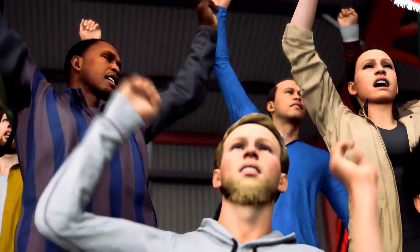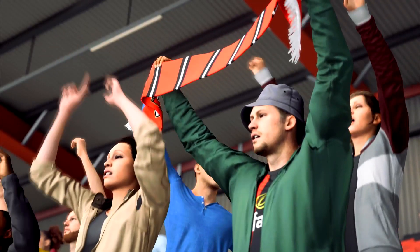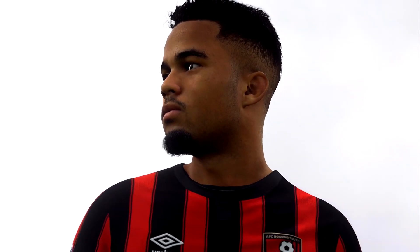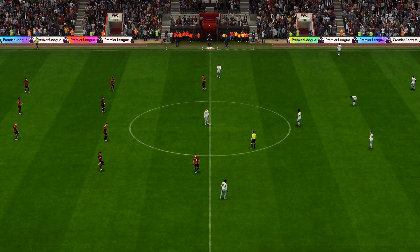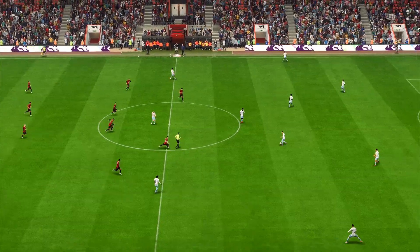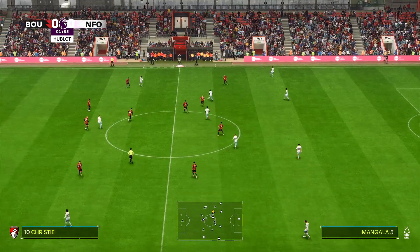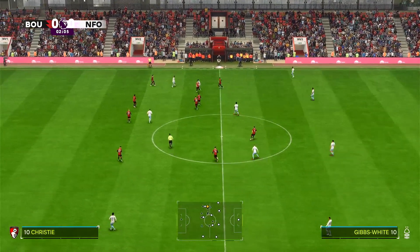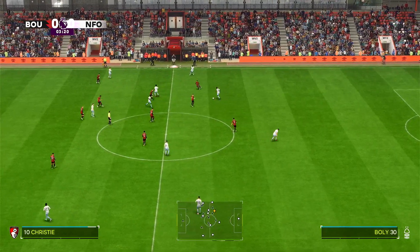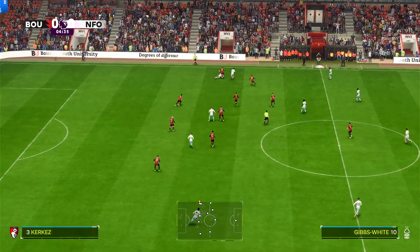Forest are one point above the relegation zone at the moment, with Bournemouth only six points ahead of them, so both are in danger of sliding into a relegation battle. A win would be more than welcome for both teams, but especially Nottingham Forest. Everton's 10-point deduction is still under review, which could leave Forest in the relegation zone. Bournemouth are the home team.